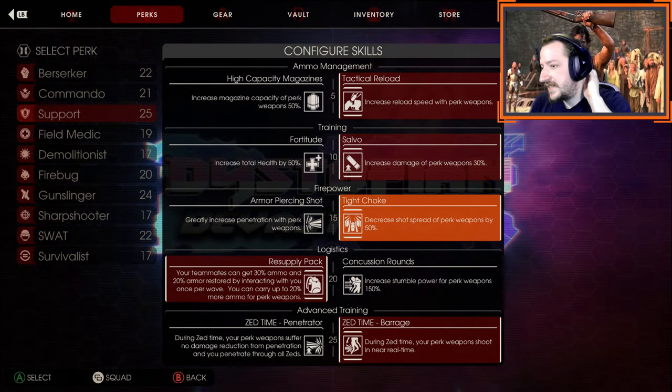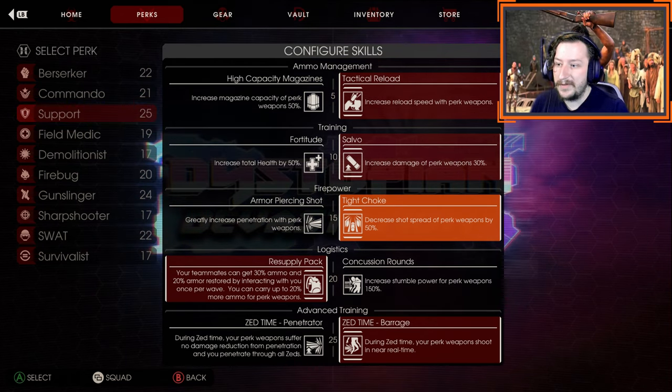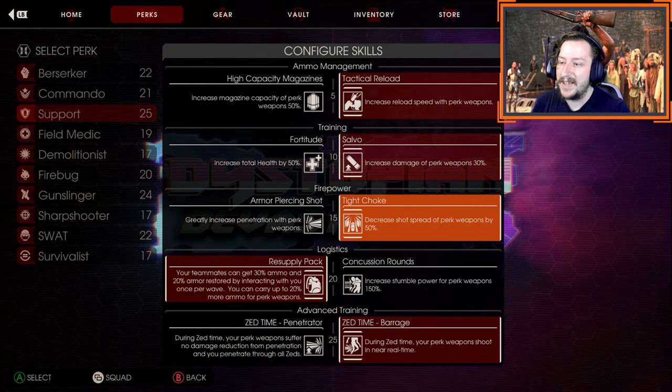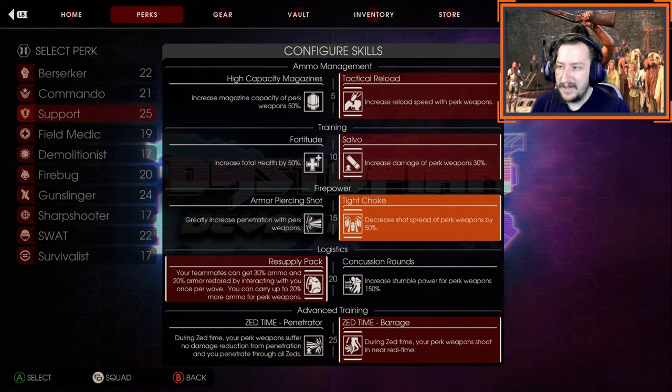At level 15, I go with tight choke. This decreases shot spread by 50%, making your shot much tighter and making it far easier to hit headshots at long range. It makes certain shotguns really good at long range, like the AA-12 or the medic shotgun that already have a tight spread, making them feel almost like they're shooting slugs at the enemy.